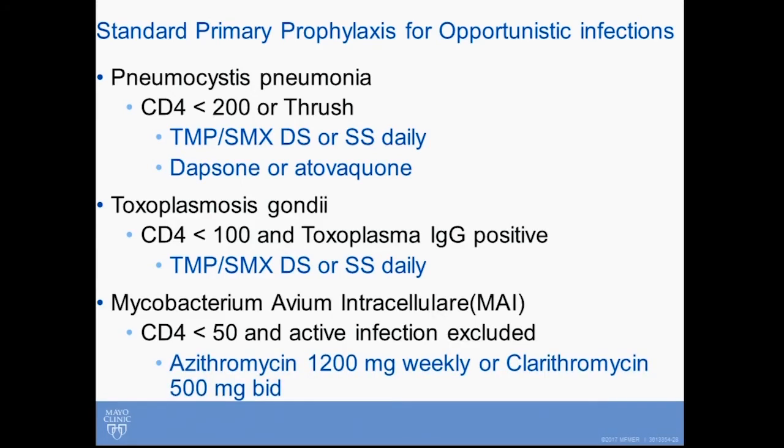The other prophylaxis you may get asked about is Mycobacterium avium, and you only need to worry about that once the CD4 count is under 50. Ideally, you want to exclude active infection with blood cultures — though I don't think the boards will ask you about that. This can be accomplished with azithromycin 1200 milligrams weekly, which for most people is the easiest way to go.